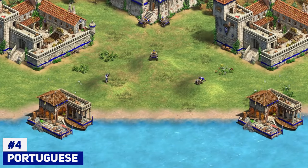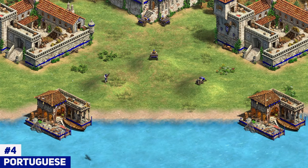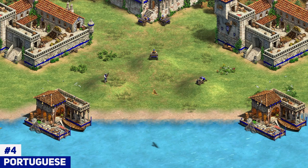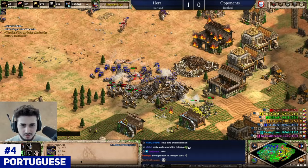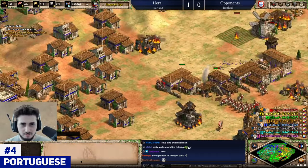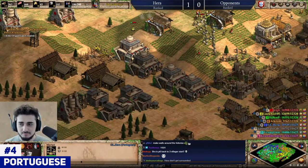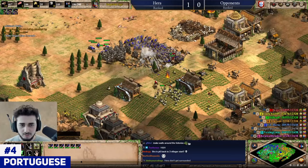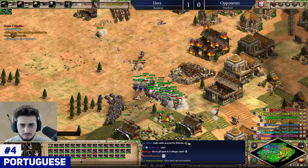Moving on to number 4, we've got the Portuguese. The Portuguese are a really strong gunpowder civilization and they're one of the few civilizations that get gunpowder access in castle age. They get this via the organ gun, which is an amazing gunpowder unit that needs very little upgrades to really reach its strongest potential. In castle age, you don't need a single upgrade on this guy — he just comes out at his max potential right away. In imperial age, you need a few upgrades like siege engineers, unique tech, and the elite upgrade. But aside from that, the organ gun does really well in most combats.